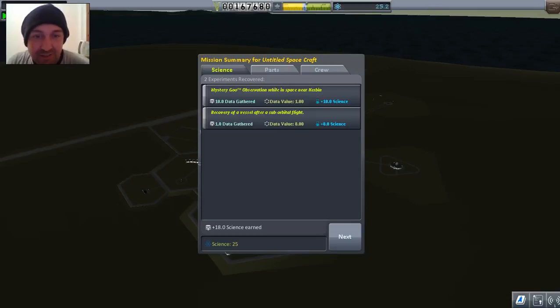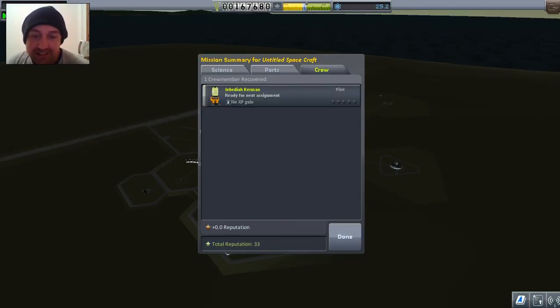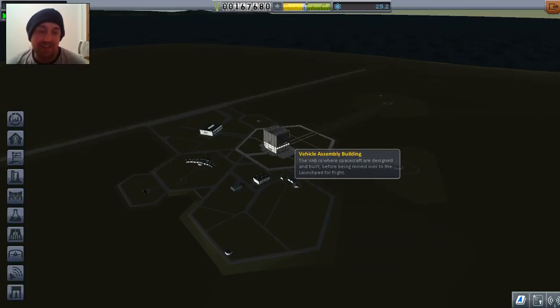18 science! Recovered a vessel after sub-orbital — I don't know how I survived that. I had no parachute, I was coming in so fast. I got 18 science for my trouble. How is that possible? I'll take those parts back, thank you. I'll take the pilot back. No worries, thank you very much.